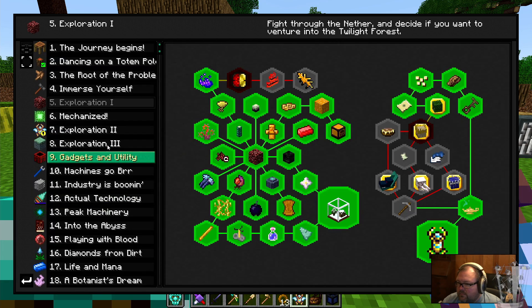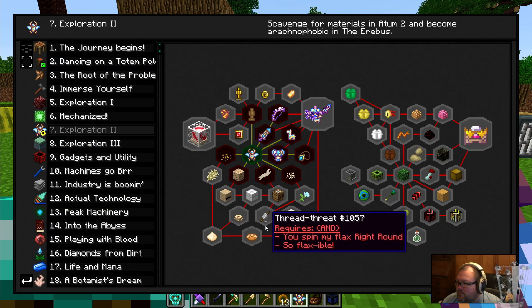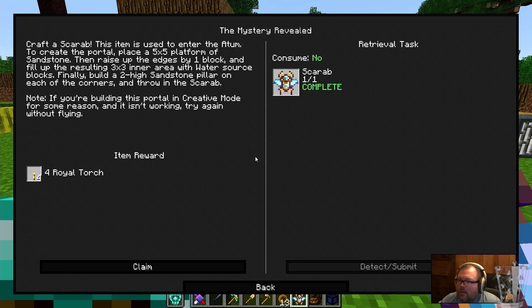Okay, I need my lasagna to be creamy and moist. Craft a scarab item — it's used to enter the tomb. To create the portal: place a five by five platform of sandstone, raise up the edges by one block, and fill the resulting three by three inner area with water source blocks. Finally, build a two-high sandstone pillar on each of the corners and throw in the scarab. All I heard was sand — so five by five platform of sandstone. We need to make a base of a five by five sandstone.